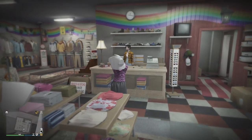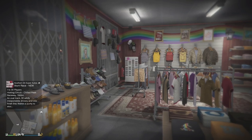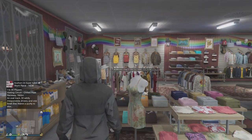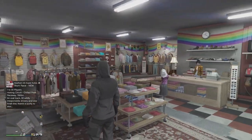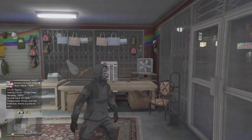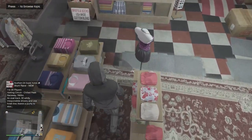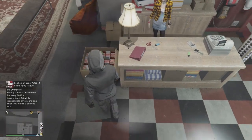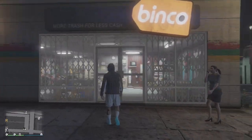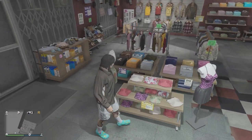Every store that I've been to has the same layout — fitting room straight ahead, accessories to the right, shirts, bottoms, tops, shoes, hats all along the wall. You can even go to the cash register and go through different outfits. I'm not sure if there are different items of clothing within each individual store — I want to say that the items may vary but don't quote me.